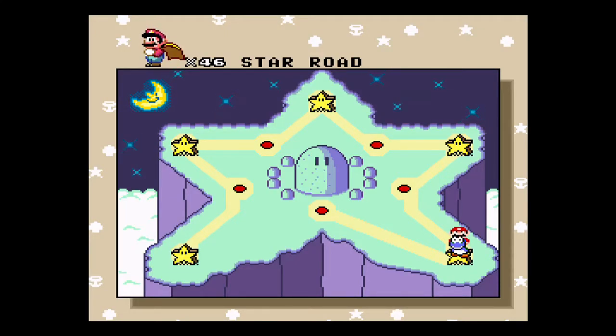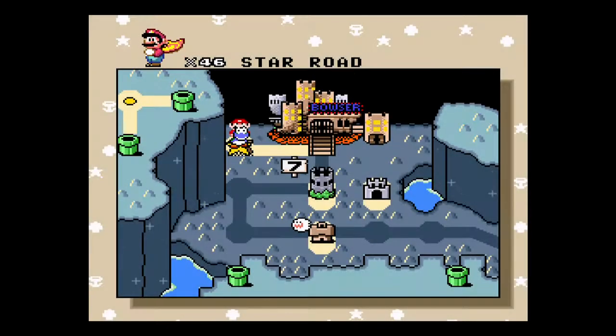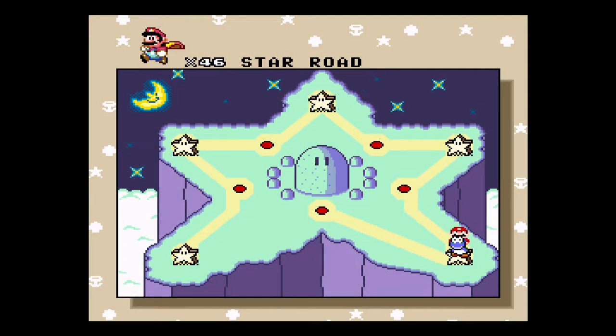Before I head to Star World 5, I want to show you where this star exits out at — right next to Bowser. If you're hungry to get to the end of the game, you can come out there and hit the last level. I'll show you that eventually in this walkthrough, but first we're going to go to Star World 5.